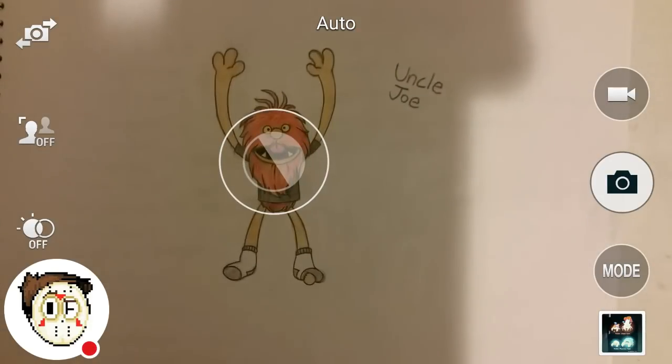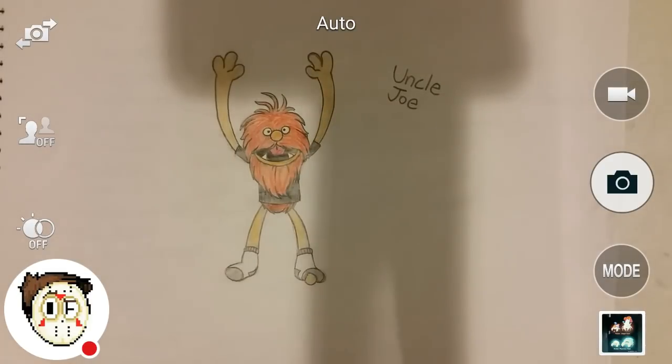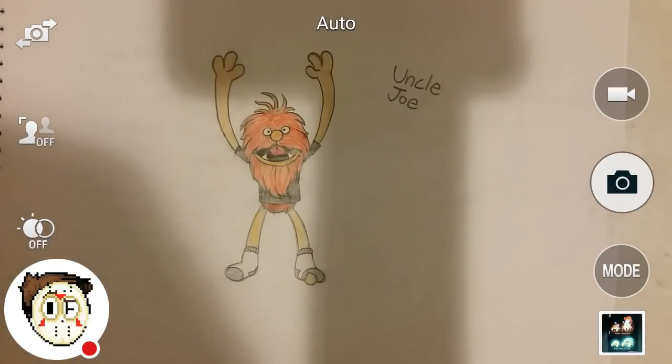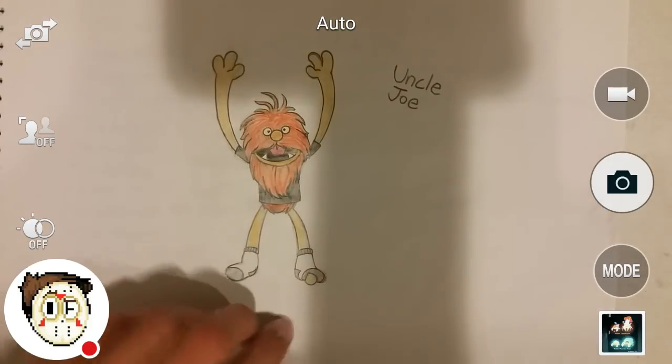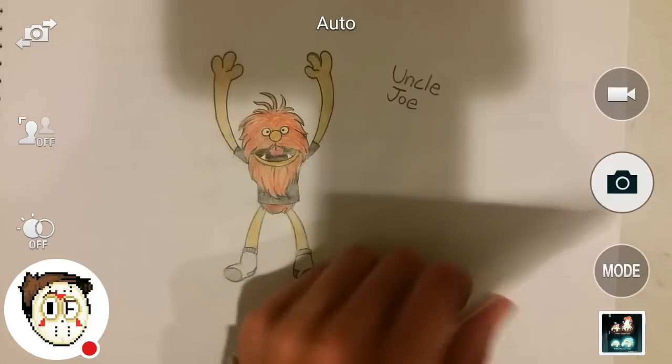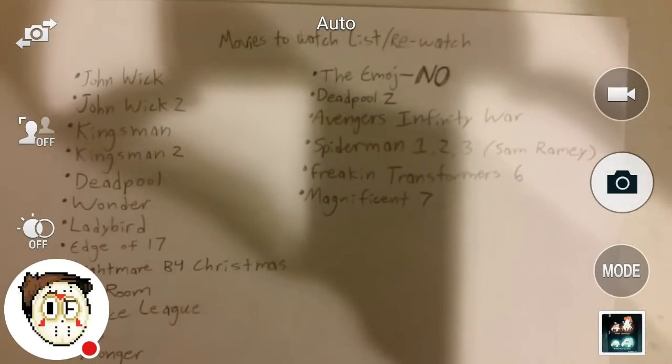This is Uncle Joe — another one of those singing monster dudes. He just claps. People think he's crazy clapping at nothing, but he knows he is crazy, therefore he is not crazy. I think that's a reference to Pirates of the Caribbean or something. His bio would basically be: Uncle Joe is cool, everyone likes Uncle Joe, but they all have the same question — whose uncle is he? Because he's just Uncle Joe. No one knows who his nephew is — his nephew's probably dead.